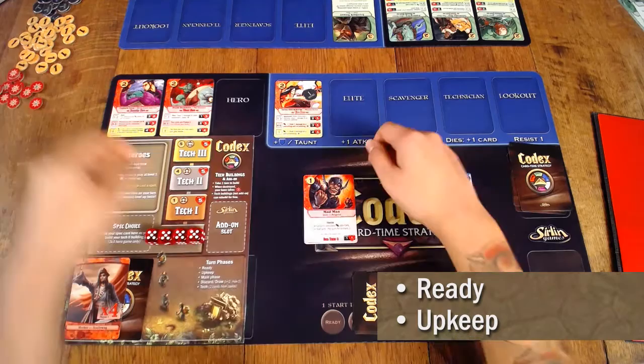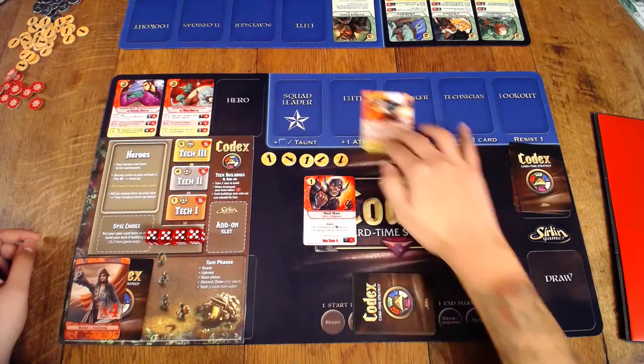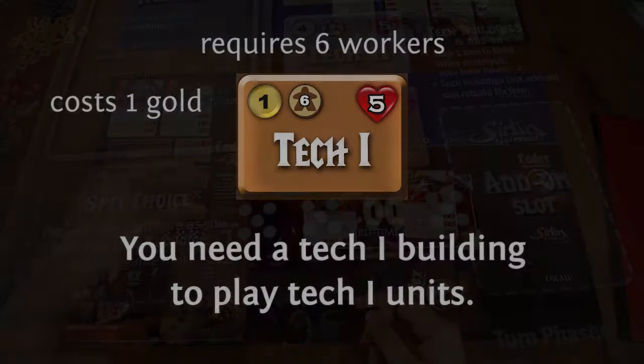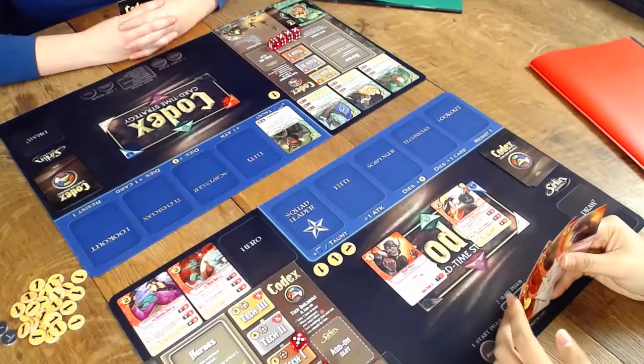He readies his exhausted Madman during his ready phase, then during his upkeep phase he gains 5 gold — 4 for each of his 4 starting workers, and 1 for the additional worker that he hired on his last turn. He starts his main phase by paying 1 gold to hire a worker, increasing his number of workers from 5 to 6. That allows him to meet the worker limit of his Tech 1 building, which costs 1 gold and requires 6 workers to build. Once his Tech 1 building is constructed, it will allow him to play Tech 1 units, such as the Firebat unit that he teched during his last tech phase.